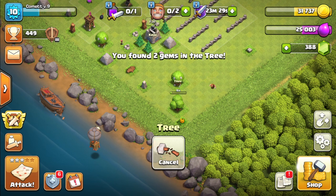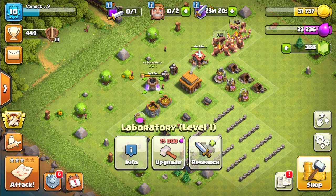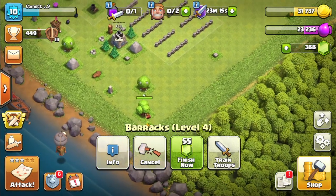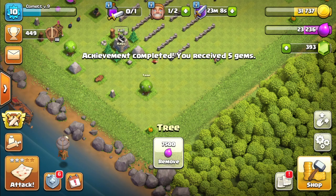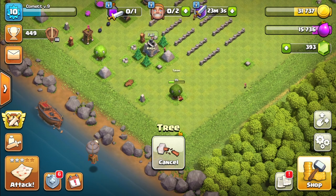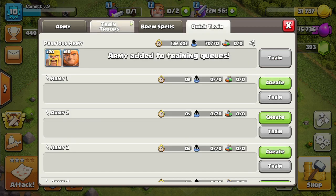This is a good way to burn through your elixir if you have too much, which at the moment we have a lot because nothing is available to be built — the laboratory is busy and the barracks is also busy at the moment. But we managed to get an achievement, which is really nice. Let's keep removing these trees. I'm running out of elixir again, which is good so that we can go and collect more. Meanwhile, let me train more troops.